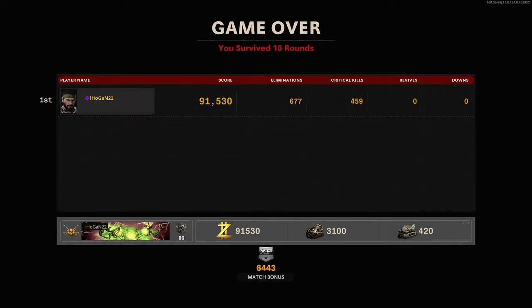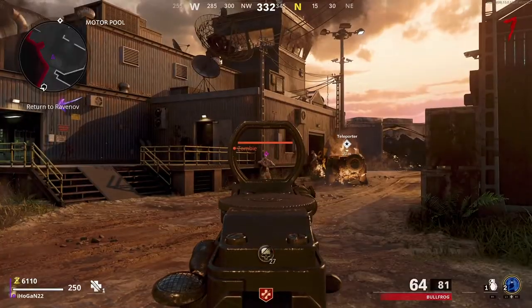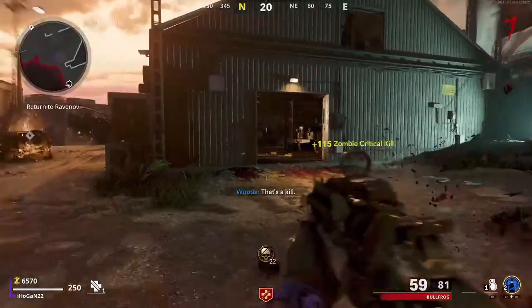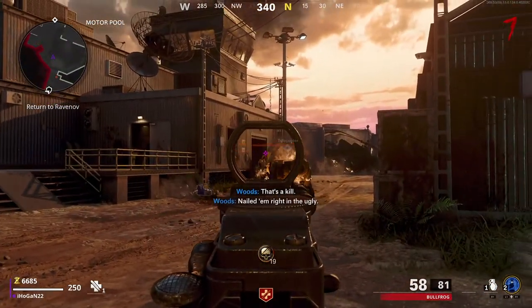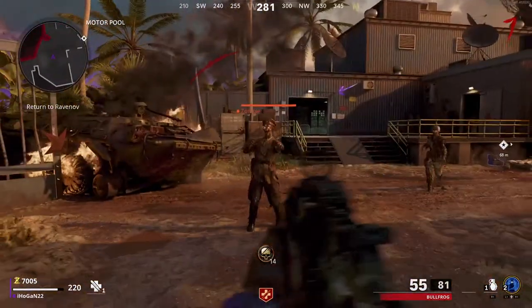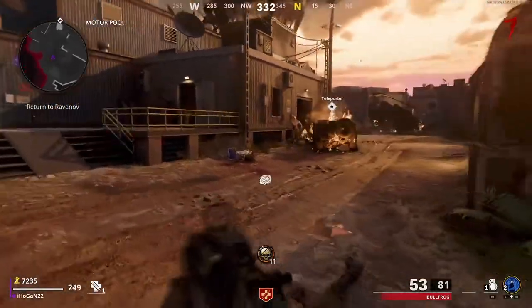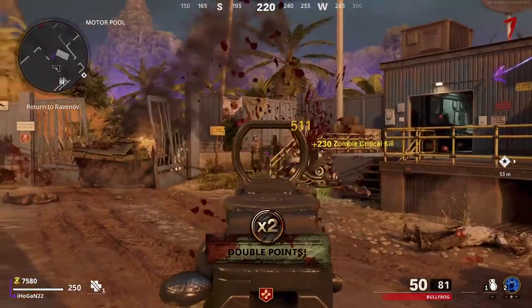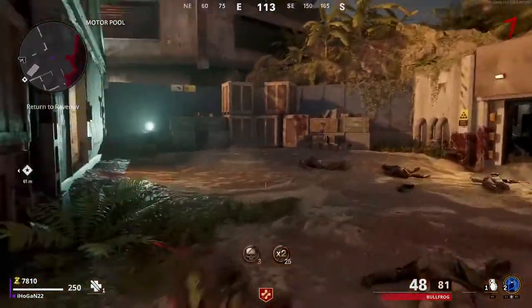That is the Firebase Z full Easter egg — the complete main questline done and dusted. It is a Dark Ops challenge as well, so you'll unlock a calling card for doing so. Completing the main Easter egg on both Firebase Z and D-Machine is part of the Dark Ops series, as it will be for future DLC maps. Thanks so much for watching — if you want to see more, don't forget to subscribe, like, comment below, and hit that notification bell. I'll see you all in the next one, bye!